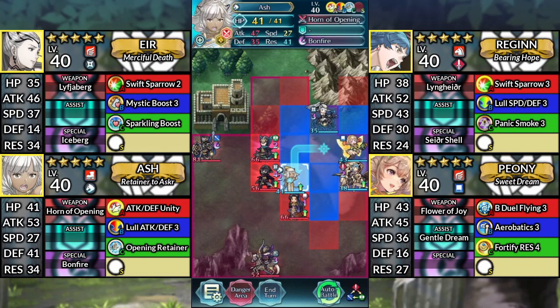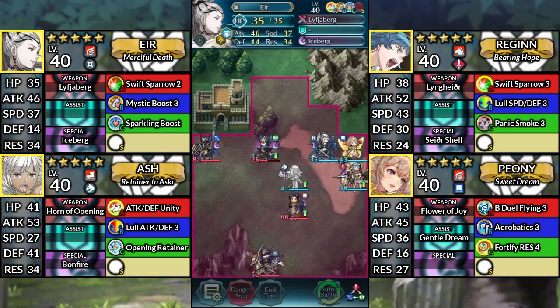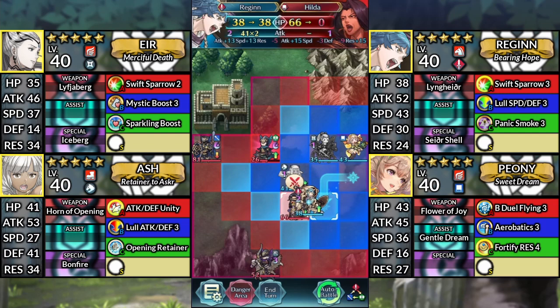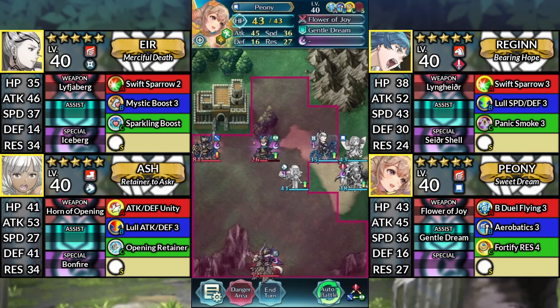For turn 2, move Ash down to the left and attack the Thief. Move Air down 1 space and attack the Axe Fighter. Move Regan down to the left and attack Hilda. Then Kanto below Peony. Use Peony and dance Air. Then have Air attack the Axe Fighter.